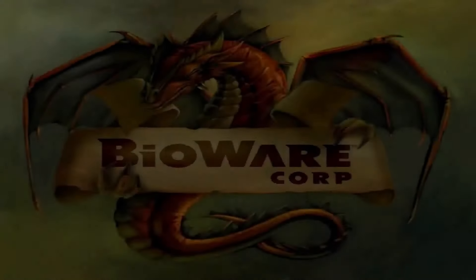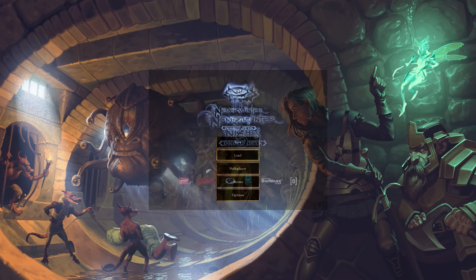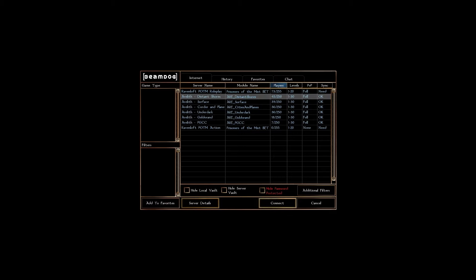Since we can't do Ravenloft even though I downloaded it fully, we're just gonna do Aerolith. Nintendo, if you're watching — Mr. Nintendo or Mrs. Nintendo — you gotta fix this. Why is there only three options? Aerolith, Ravenloft — which doesn't even work — and then Larry, a password-protected server.